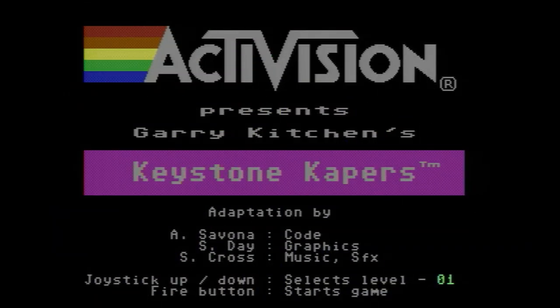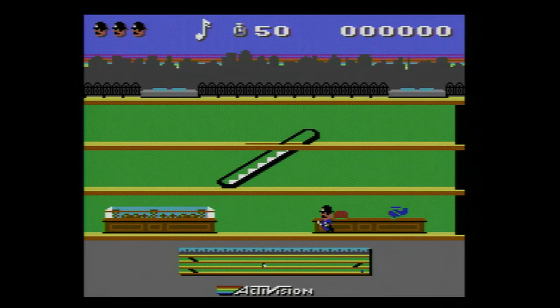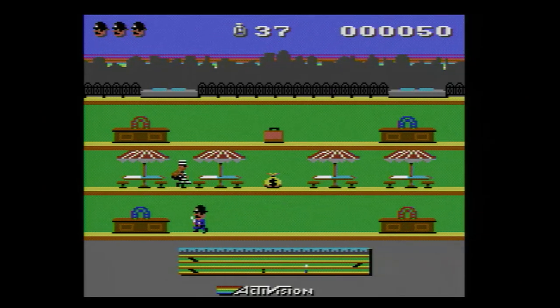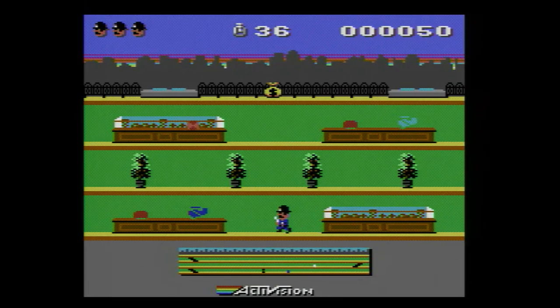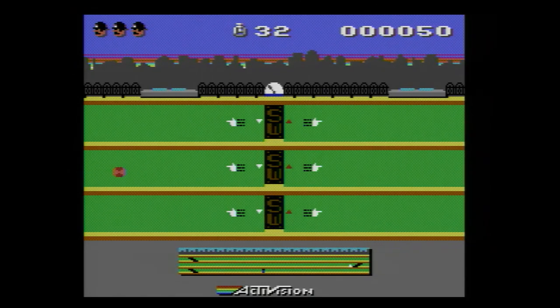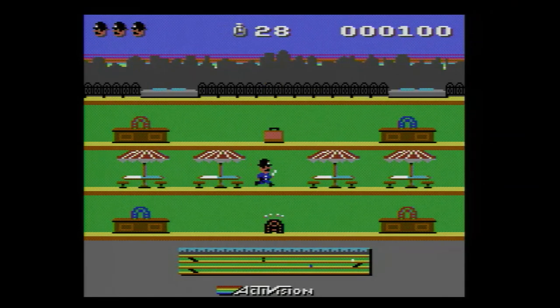Now let's head over to the Commodore 64, where there have been no shortage of new games in 2020. Antonio Savana, Saul Cross, and STE86 worked together on the C64 remake of the classic Atari 2600 game Keystone Capers. You play the officer chasing the bad guy through the department store — we used to have those before Amazon. You have to dodge, jump, and duck obstacles or you lose time trying to catch the crook. Incredible graphics and audio make this a must-have.